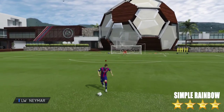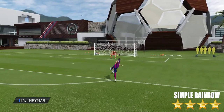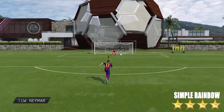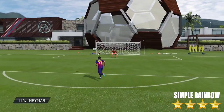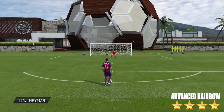So the first tutorial we have is the simple Rainbow Flick. This is the easiest one to do, and it's really quick and easy to pull off in-game. As you can see here, here are the controls on PS and Xbox — you just flick the right stick down and then up twice.